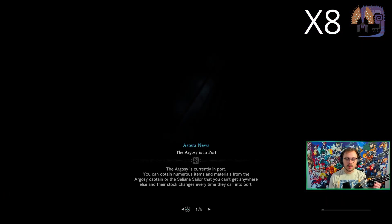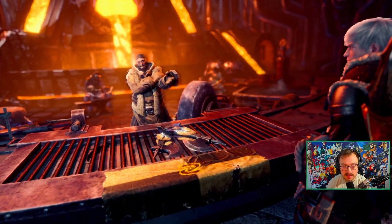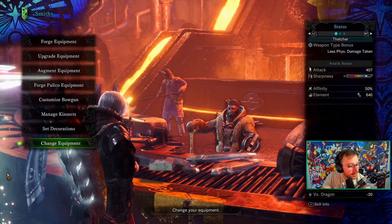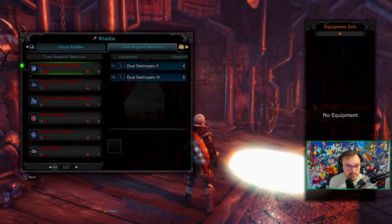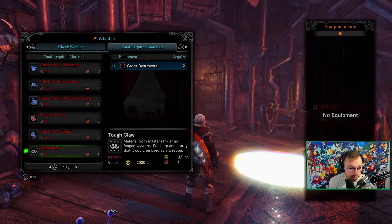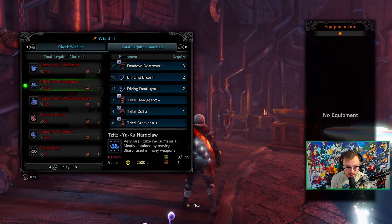We can upgrade the dual blades — Dual Destroyers, nice! Now instead of fighting regular high rank Titsus, we get to fight master rank Titsus. Tough claws can actually be obtained from Shamos too, which would be nice. We finally upgraded the dual blades to master rank!